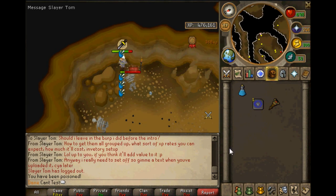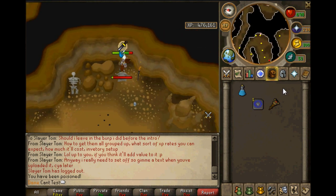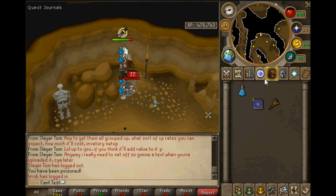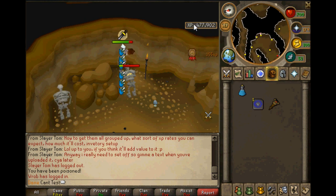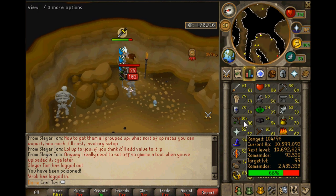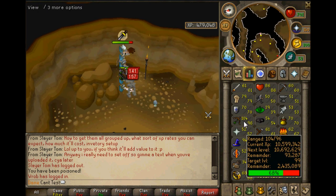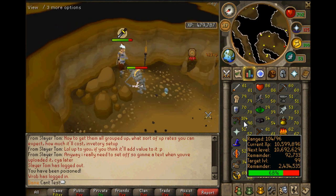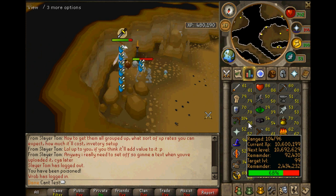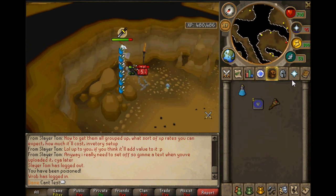I'm back and I'm out of prayer pots and antipoison pots, and almost out of ranging potions. I've been doing this for 58 minutes and I've got 477 — well, 478 — thousand total XP, which is amazing. I try and keep my range potted as much as possible, potting when it drops to 103 out of 108-109. I'm going to have to teleport out — look at that, so much quicker than training conventionally.